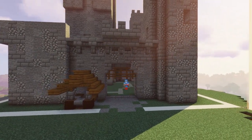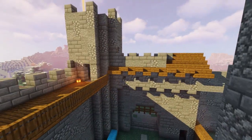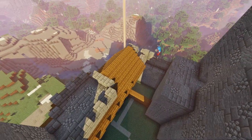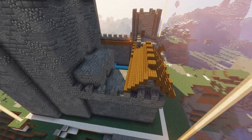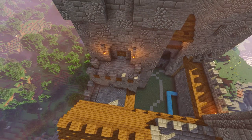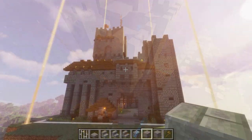Once I had my doorways sorted, I put floors in the buildings, then knocked out the holes for the windows. I put steps and overhangs on a lot of the windows to give the otherwise flat walls some depth. Little details here aren't as important as the overall picture. Because there's so much stone in this build, I don't use a ton of contrasting blocks — spruce works really well as the main accent used in moderation.